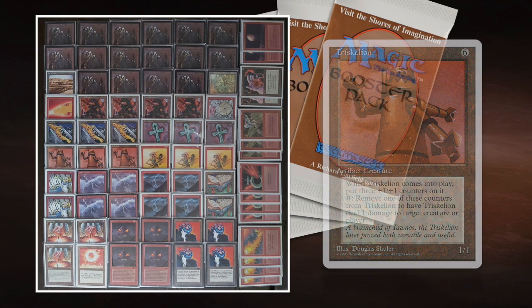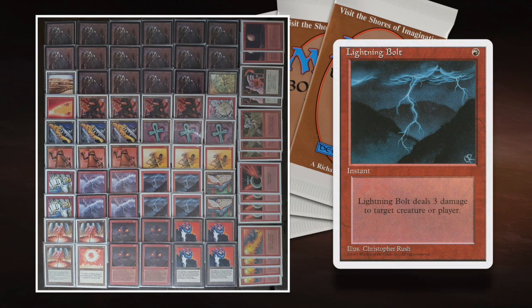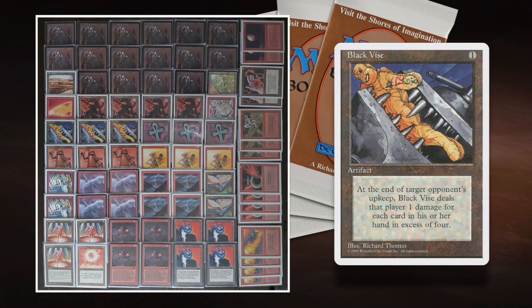Looking at what my opponent wants to do — this is really what Red is all about. Direct damage and finding as many ways to deal damage as quickly as possible. Four Chains, four Bolts — that means eight times three, 24 points of damage purely with bolts alone. He's got a lot of cards in his deck that basically do the same as a Lightning Bolt. For example, Black Vise turn one is almost a guaranteed extra lightning bolt in your deck.